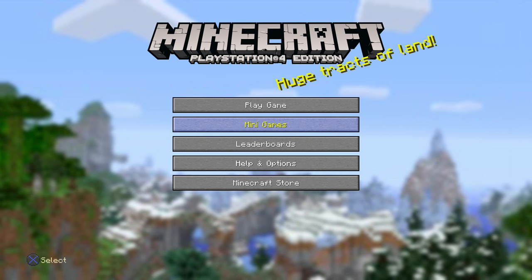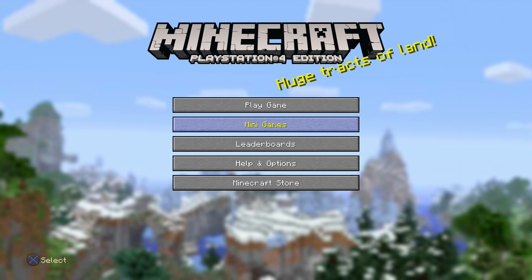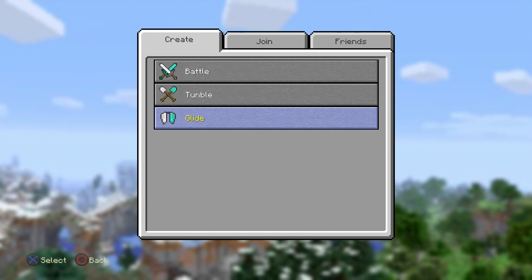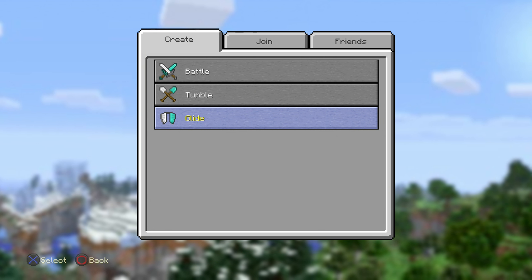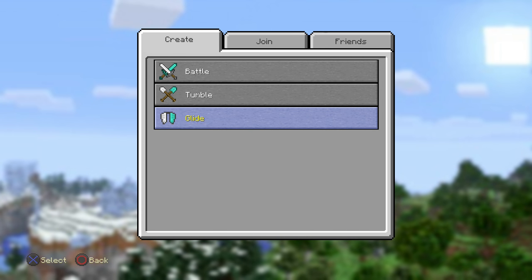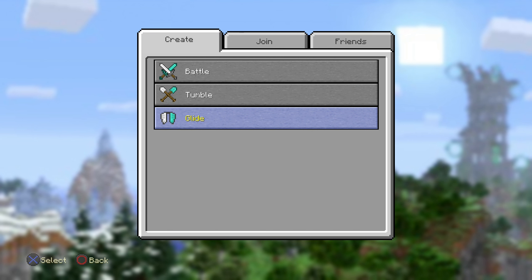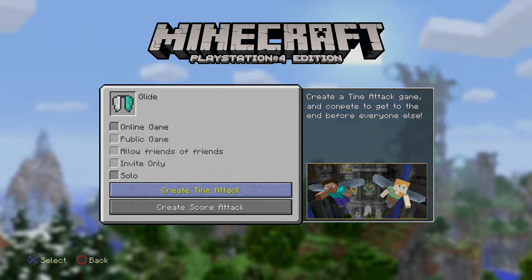What's up guys, and welcome back to Minecraft PlayStation 4 Edition. Today I am so incredibly excited. The third ever mini game on Minecraft Console Edition has released, which is of course the Glide mini game, and today we will be playing a big bunch of it. Let me know in the comments and by leaving a like if you'd like to see more than one episode of this mini game, because I know there is a DLC coming up soon.